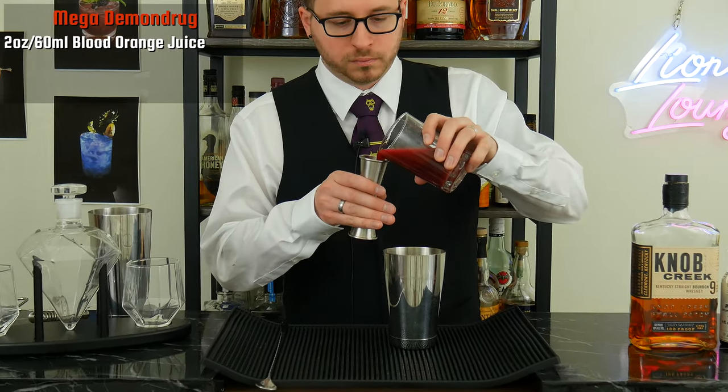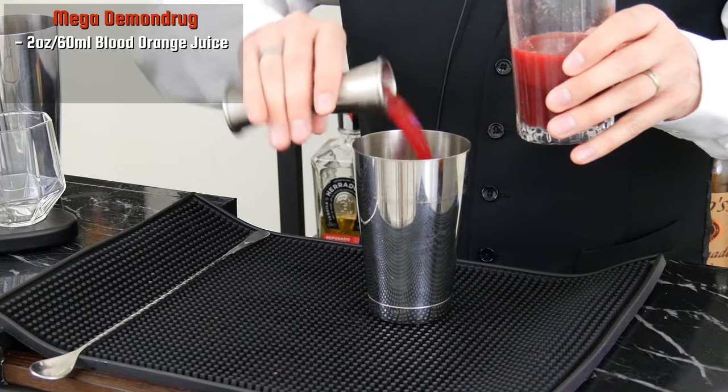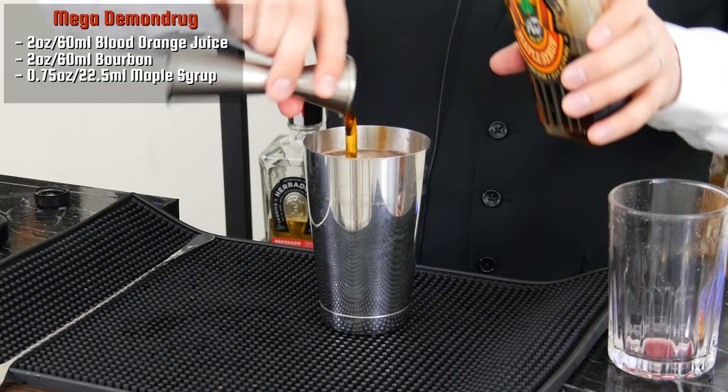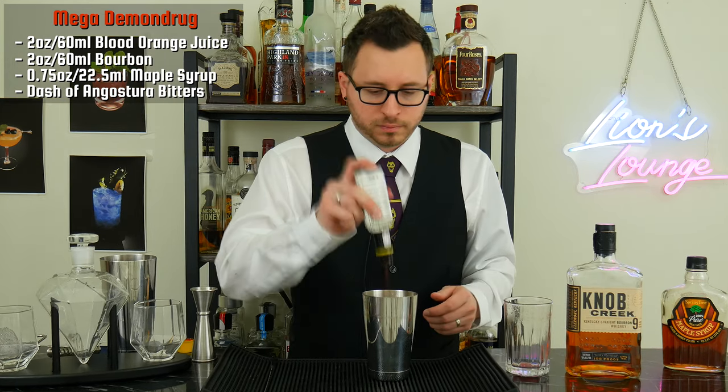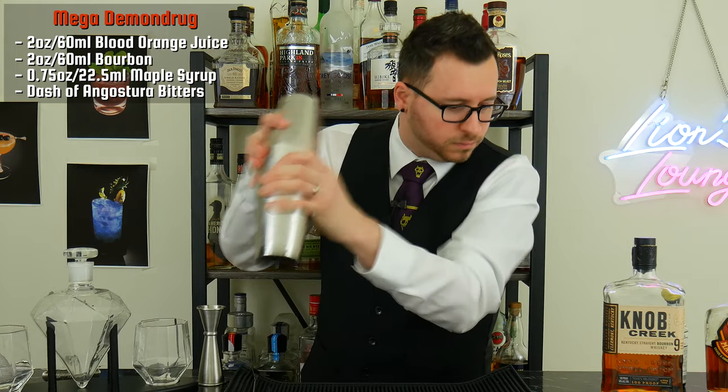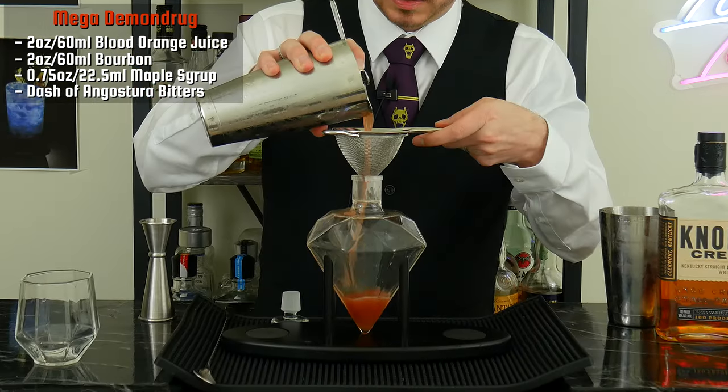To start, take a cocktail shaker and add two ounces (60 milliliters) of blood orange juice. Next add two ounces (60 milliliters) of bourbon. Then three quarters of an ounce (22.5 milliliters) of maple syrup. And lastly, a dash of Angostura bitters. Add some ice and shake for 12 seconds. Then double strain this into the container.